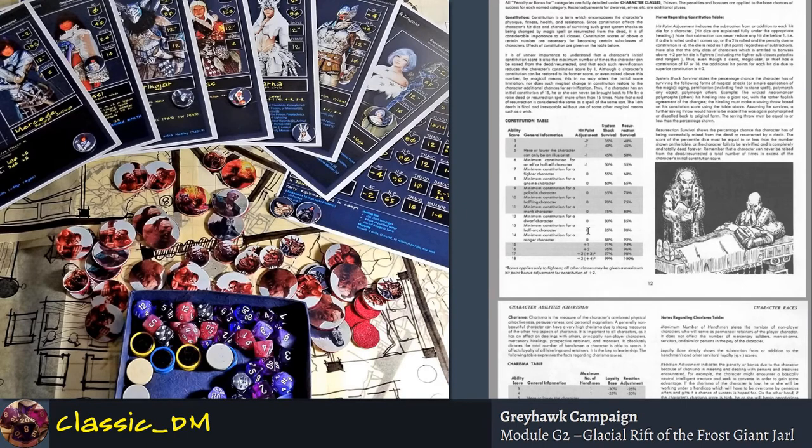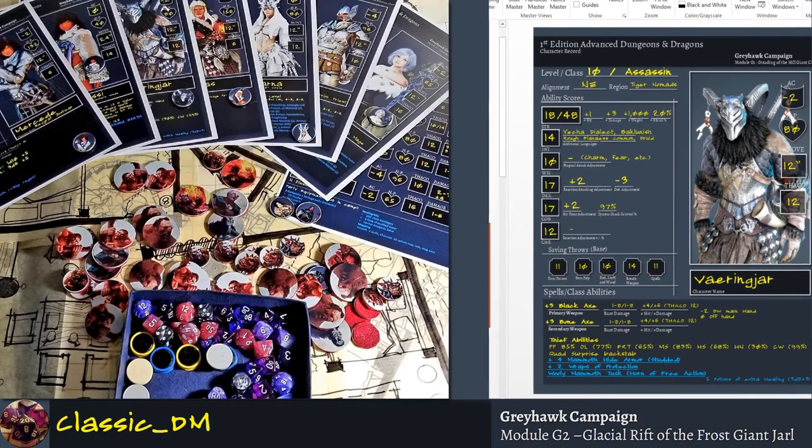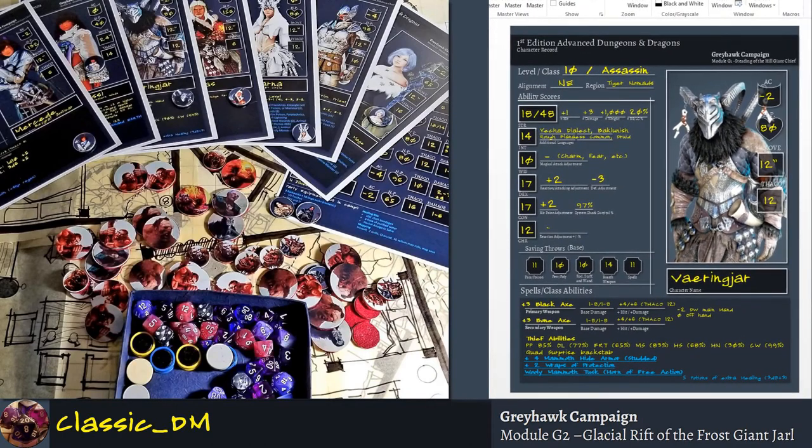What I do with my players is max their health, and if they have a constitution bonus, add that too. For Varenjar — some guys disagree with this, but this is my game and I want to make it fun. This is an epic hero. See his constitution number — plus 2 hit point adjustment.